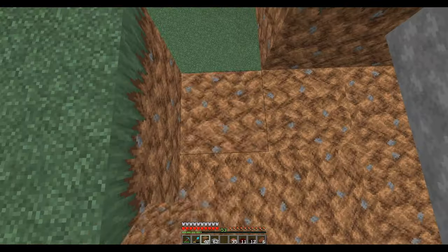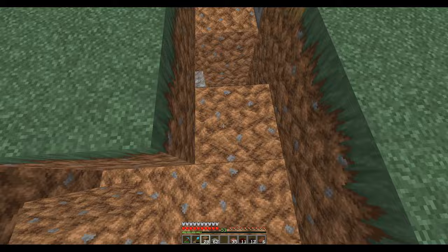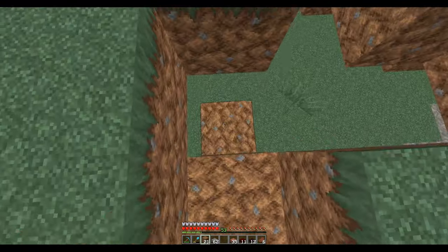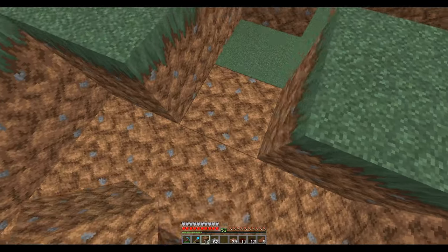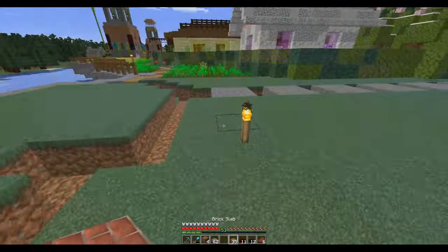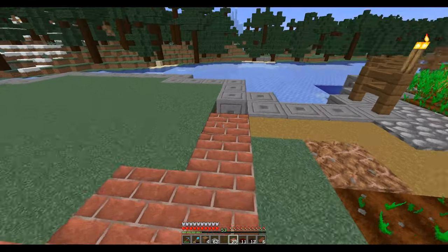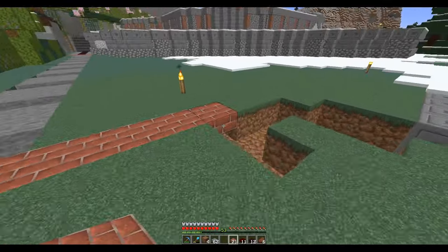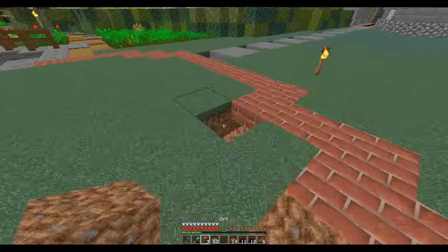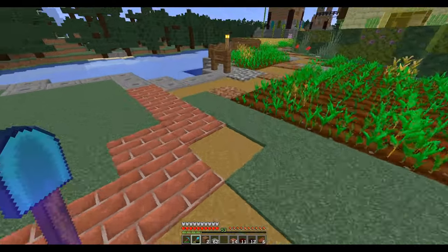I just said I had all this extra dirt and then I actually go out of my way to pick up dirt blocks — I just have it. I've got that 'don't let any block go to waste' mentality, even if I don't need them. So then through here — okay, that sets us up for the tower, and this will kind of be the path through there.